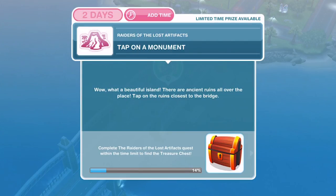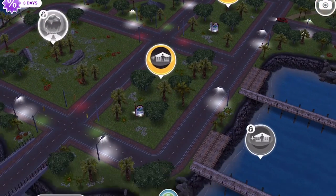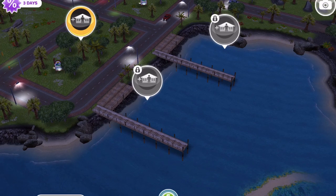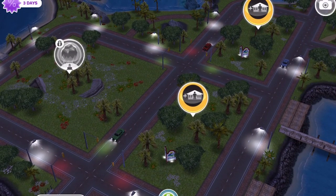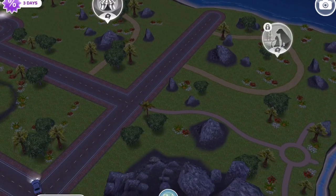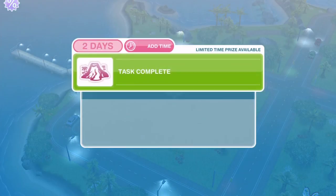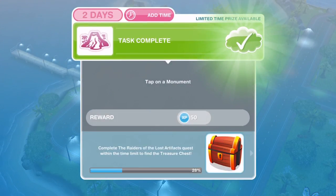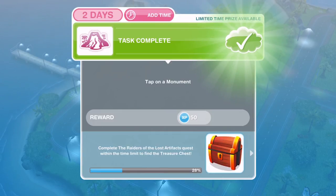What a beautiful island — there are ancient ruins all over the place. Tap on the ruins closest to the bridge. Before we tap on the ruins, let's just take a little look. This is a whole new area. As you can see, there are places we can build. We have houseboats over here that are locked at the moment, but we have lots of house places that we can build, and various different locations. There are four monuments altogether and then there is one huge thing in the middle, like the big volcano. We've tapped on our first monument.